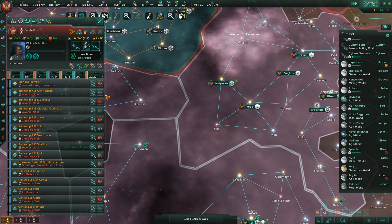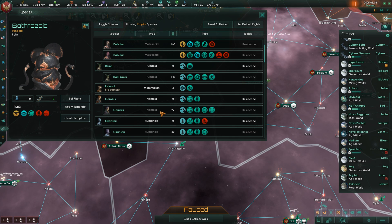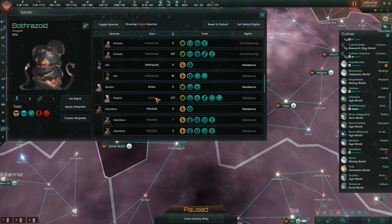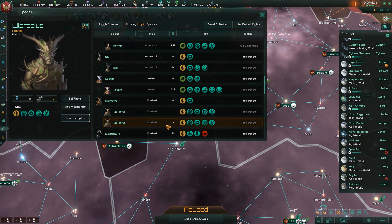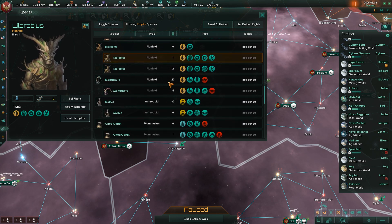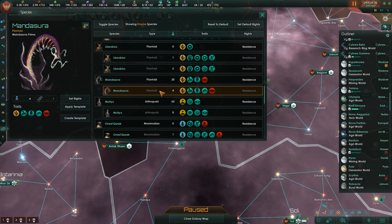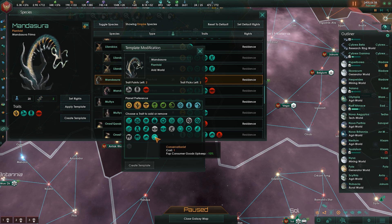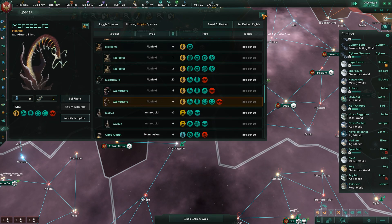New species variant available - we have lots of aloes in stock now. Still working through our species list. The Izki are done. The Kiram are already set. The Mandasura do have some pops - let's go ahead and create a template. We're just going to make them Conservationist and Communal. Create template, apply template to all the Mandasura. New sit rep - that's just going to take one month.